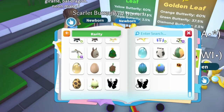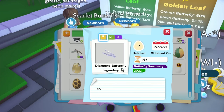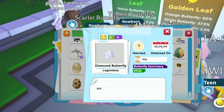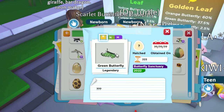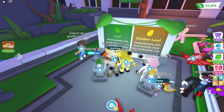Okay, so there are going to be two legendaries right here — I'm sure that'll be from the gold leaf. The diamond butterfly — that actually looks really, really cool — and the green butterfly right there. Yep, there it is! Wow, that's actually really cool.